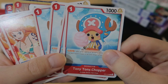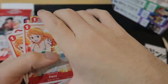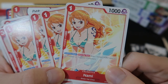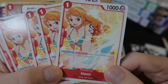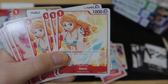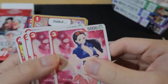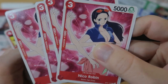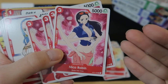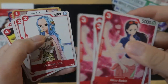Here we got Tony Tony Chopper — 1 cost and 1,000 power, blocker: after your opponent declares an attack, you can block attacks. Then we got Nami — play cost 1, power 1,000: once per turn, give 1 rested Dawn card to your leader or one of your characters. I think these were in the tutorial deck you could get at events for free. Then we got 4 Nico Robins with 3 play cost and 5,000 power — it's vanilla. And here there's no unnecessary white box blocking the art like with Karou. I wonder what happened there.